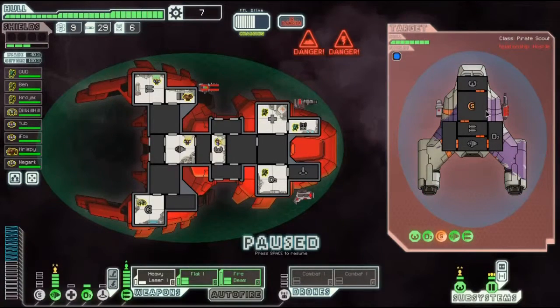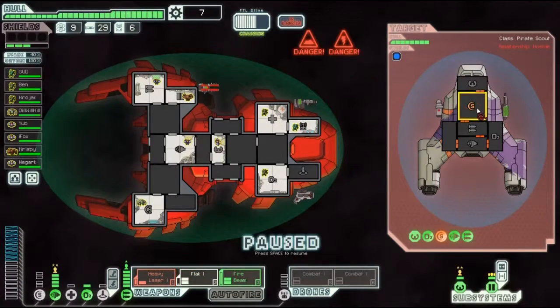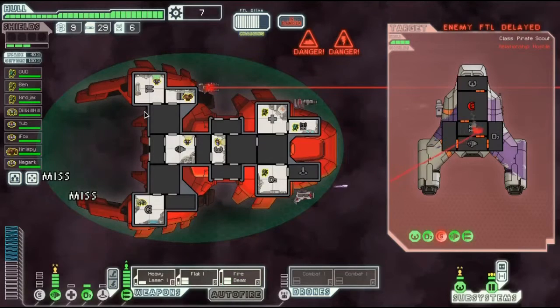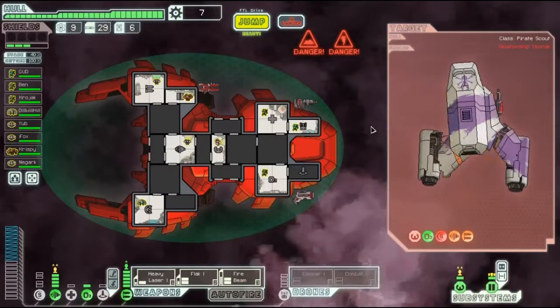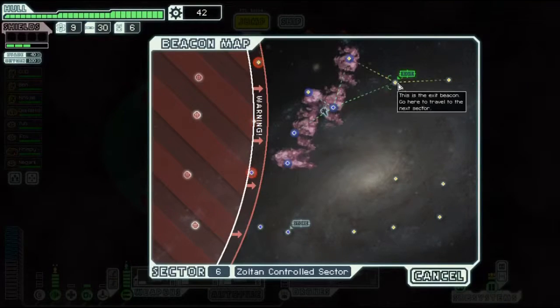Wait, what just happened? What attacked their ship and made them lose their shields? Go ahead and fire that - fire beam, let's have you go like this. They're trying to escape, no biggie. I got this. Flack here, heavy laser here, fire beam. Very good - let's hop to the exit.